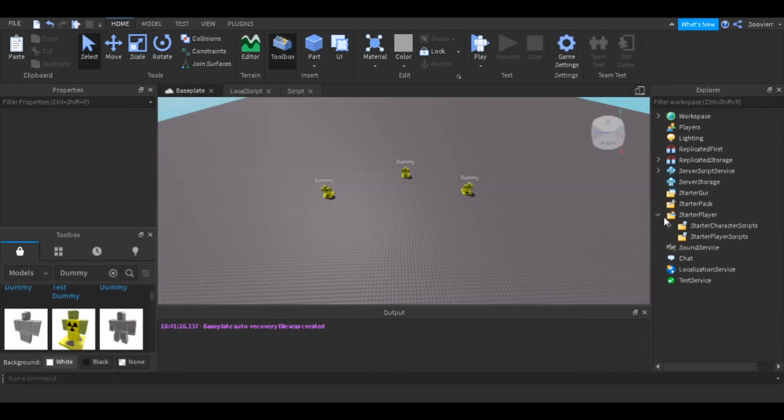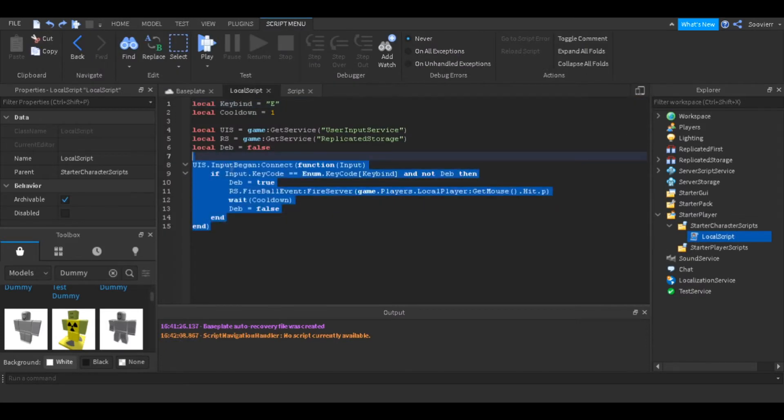First, you want to make a local script inside StarterPlayer, and then you want to put a local script inside StarterCharacterScripts. This is basically our key press — when the player presses the key we fire a remote event.